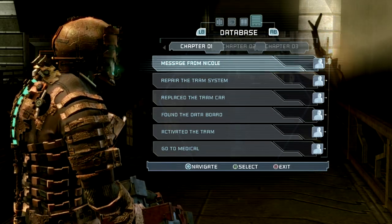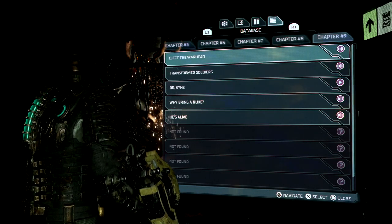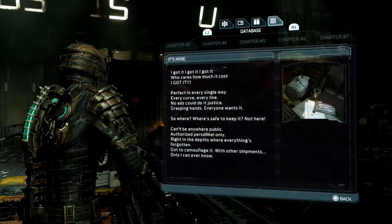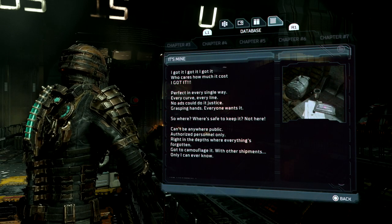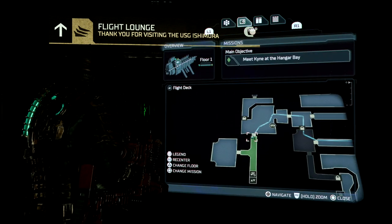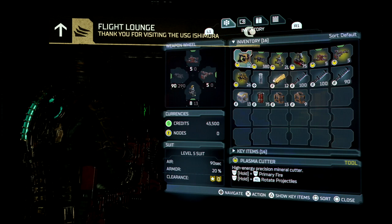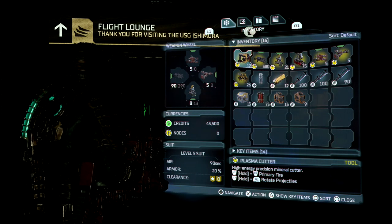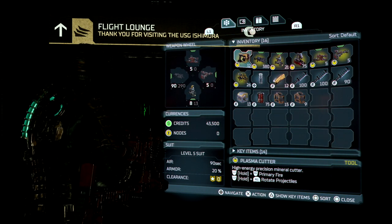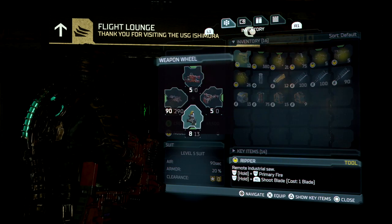The database has seen the least amount of changes — it's almost identical, although the global improvements to contrast make the information here easier to read, including images that are of a higher resolution. Overall, the changes made to the rig's UI combined with the global improvements to contrast significantly improve usability while retaining the look and feel of the original. Most importantly, making these screens easier to navigate hasn't reduced how stressful it can be to operate them while under threat.